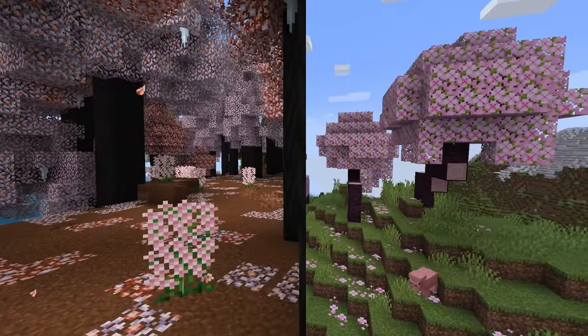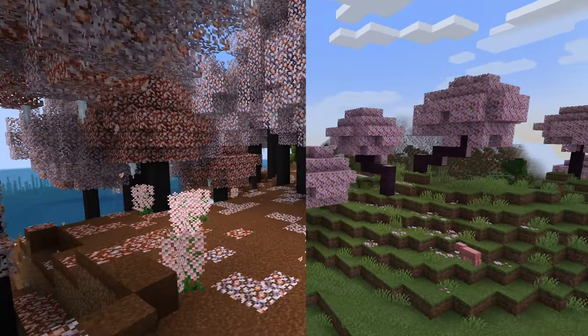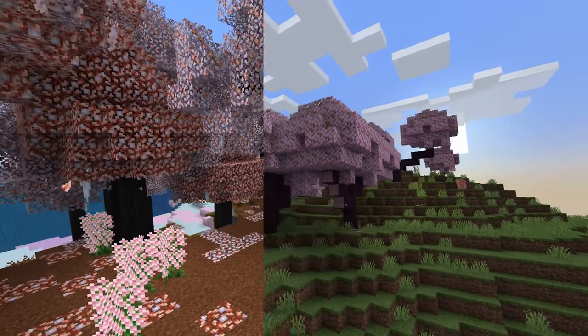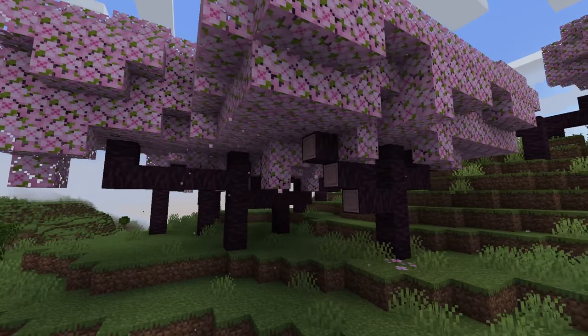When we put the two biomes side by side you can see there's definitely a difference overall. The vanilla biomes feel brighter and more inviting, while Better Minecraft feels more substantial.